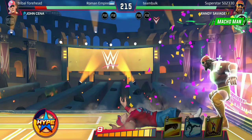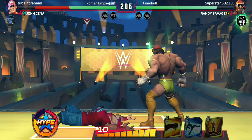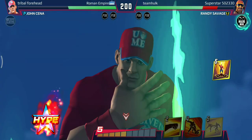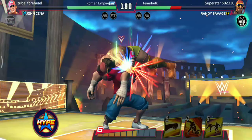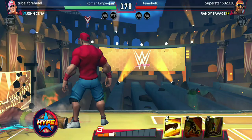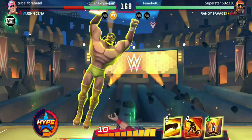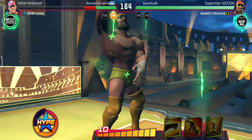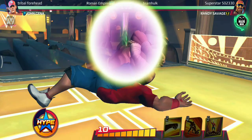I thought he'd block — damn. His hype move is ready already. Let's block — yes, there you go! Five Knuckle Shuffle, and now the Attitude Adjustment. Roundhouse connects. Stomps, and I win the first round. It's always nice to win the first round — it calms you down and you get less nervous. His hype move finishes our remaining health — now the game is equal.